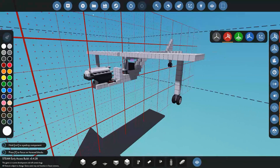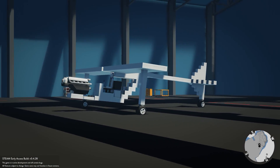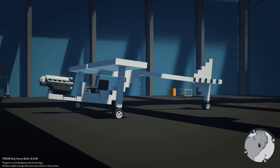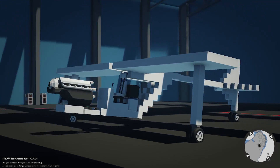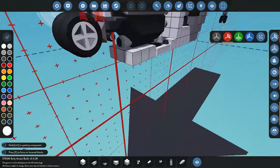We'll do a quick spawn preview to see how it looks — you can see it's starting to look a little bit like a plane. Nothing fancy, just a basic design. Now we can start doing all the piping for the engine. The first thing we want to do is give air to the engine, so we go ahead and place our air intake.